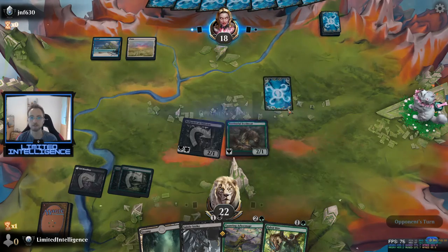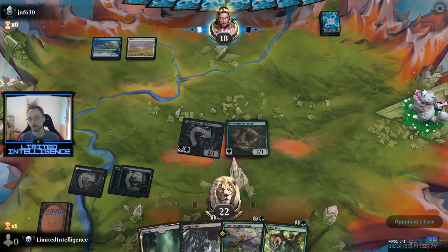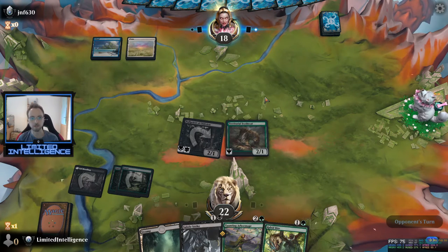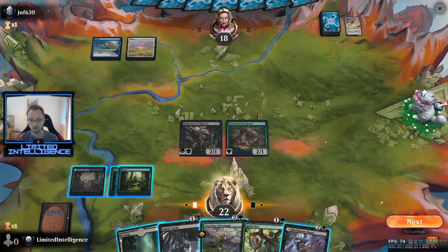Just get out the Scythe Cat. I usually like playing the Scythe Cat the same round I can play a land, but here I have no other real option as a three-drop, so this is definitely the right choice. I can start attacking with three hopefully next turn if our opponent has nothing. Oh, our opponent is land-screwed — that's a real shame.